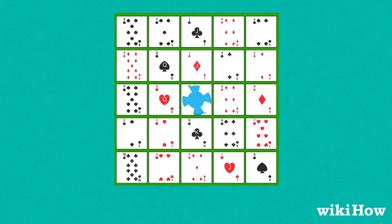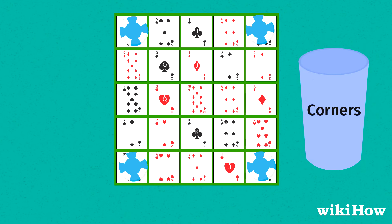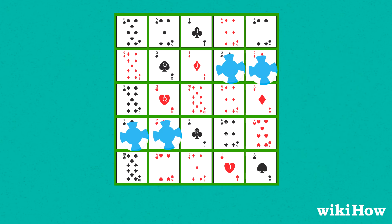Choose one player to be the dealer. The dealer draws and plays one card face-up from the deck at a time, calling out whatever card they draw. If any player has that card on their board, they place a poker chip on the space. For example, if the dealer draws a king of clubs, any player with a king of clubs on their board places a chip on that space.